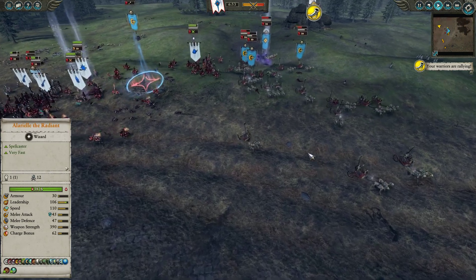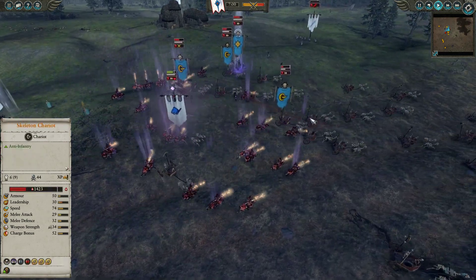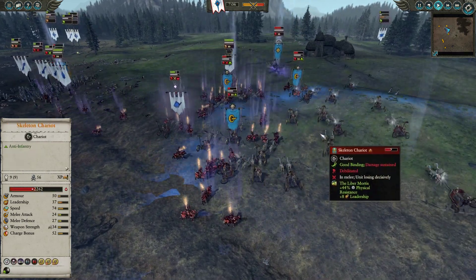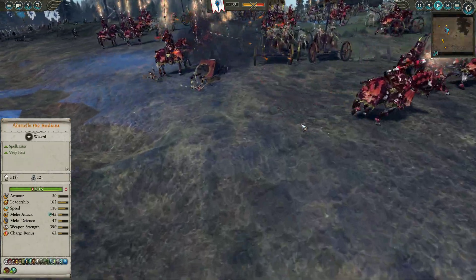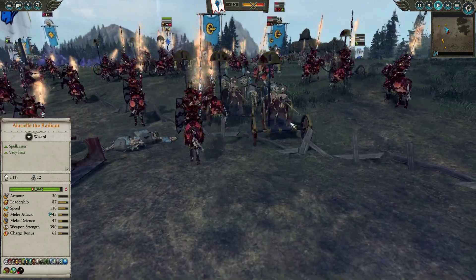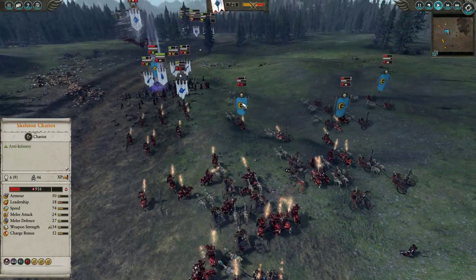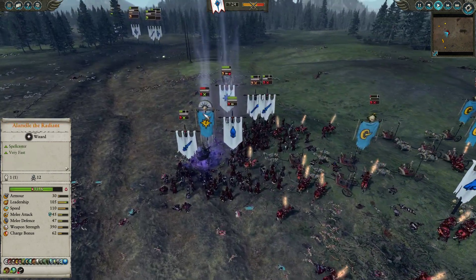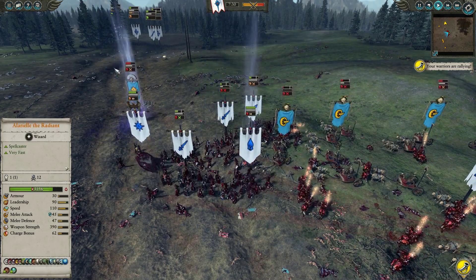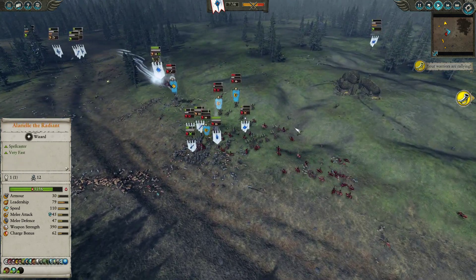Ushabti comes down on the Fireborn again, but they've done incredible work — still at 42 models, seven minutes in, with 117 kills. They killed a Bone Giant. They have not been slacking. They're going to get in here and kill these Chariots with their anti-large and 43 melee attack, versus the 27 melee defense of the Skeleton Chariots — that seems to be a buffed melee defense, probably from Arkan's 'My Will Be Done.' At this point the opponents are starting to crumble.